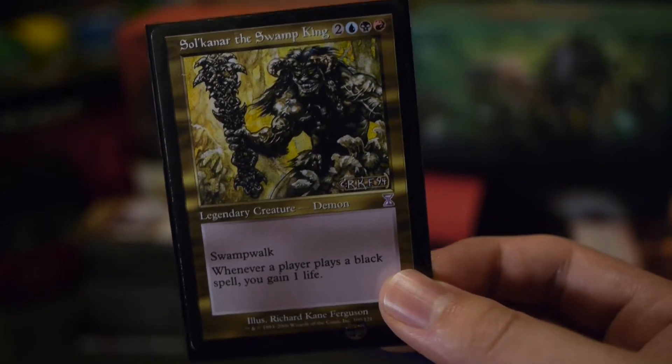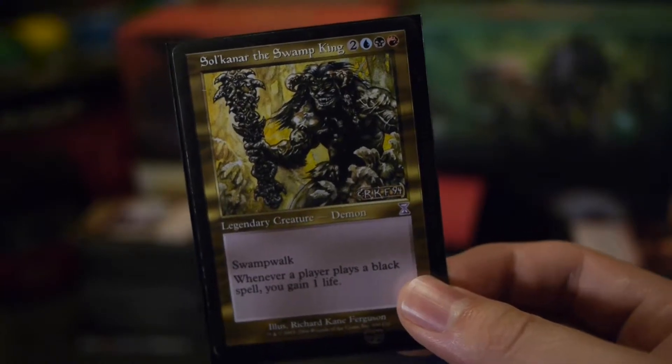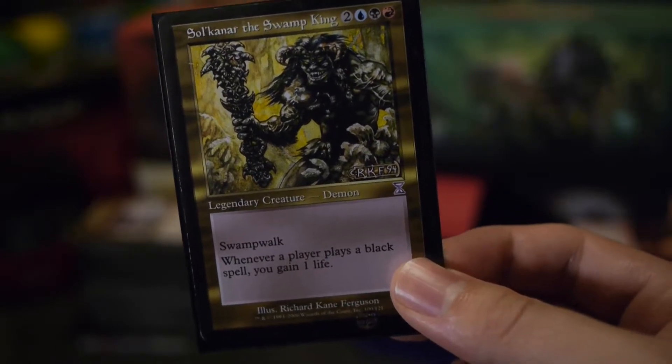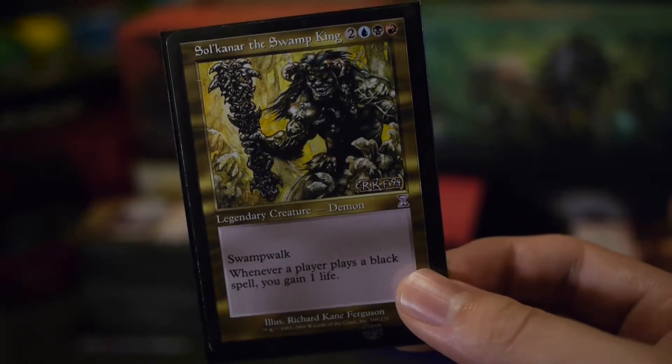My early build of the Swamp King was a Voltron approach using artifacts. At five mana that didn't really work, and without a whole lot more going for him it was difficult to be competitive as EDH evolved over time.